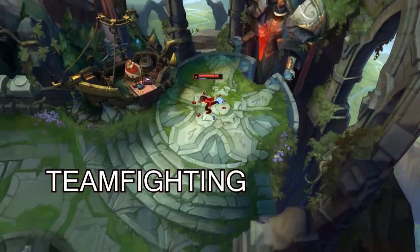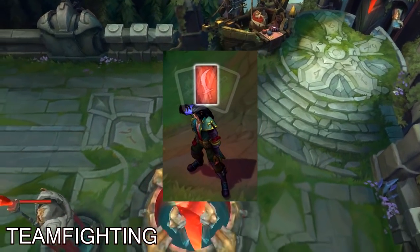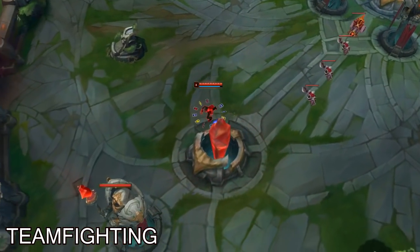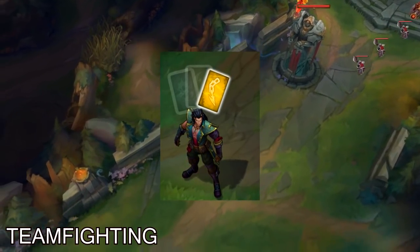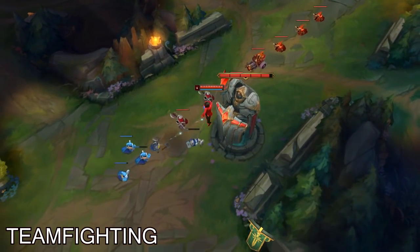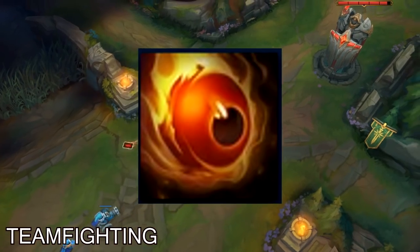As for teamfighting, try looking into throwing red cards if you can hit multiple targets. If you cannot hit multiple targets with a red card, you can also position yourself safely and then kite with a gold card and do as much damage as possible. The last thing you can also do is try to assassinate somebody from behind with your ultimate.